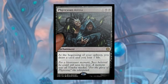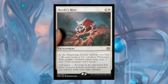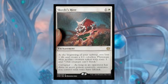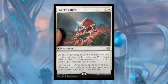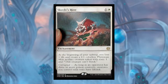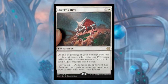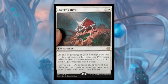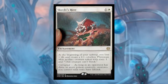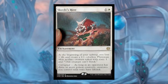The art on Phyrexian Arena is very great, featuring corrupted Vraska capturing Jace. Next, Skrelv's Hive costs one white — an enchantment. At the beginning of your upkeep you lose one life and create a 1/1 colorless Phyrexian Mite artifact creature token with toxic one that can't block. Corrupted: as long as an opponent has three or more poison counters, creatures you control with toxic have lifelink. This reminds me right away of Bitterblossom.